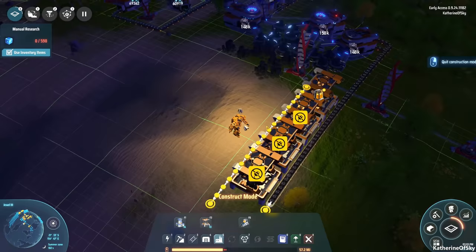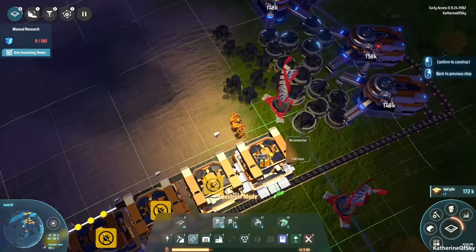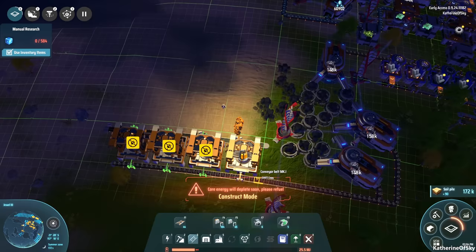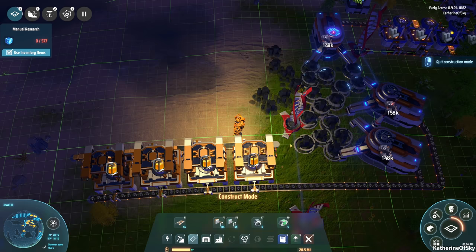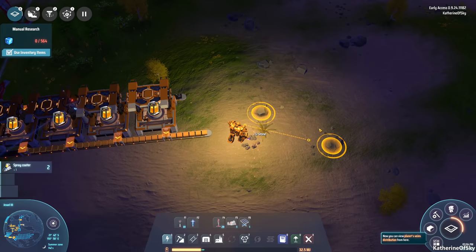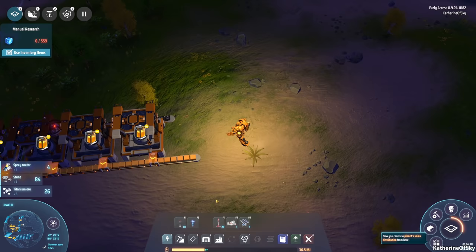Let's get this going. We're just going to use mark one inserters — the other ones aren't needed, and I like to save resources if possible. If it's not necessary to have a mark two, I'd rather just have a mark one. Core energy is depleting soon, let's fill up. We're going to let this happen and then clear some rocks — maybe they'll have some more silicon. Oh, we finally got the spray coater! Hooray!